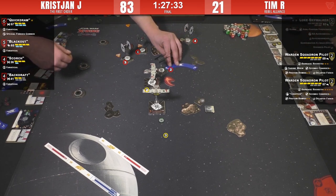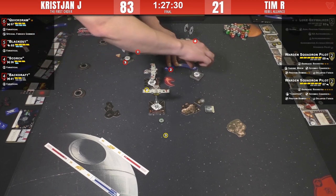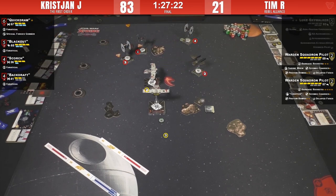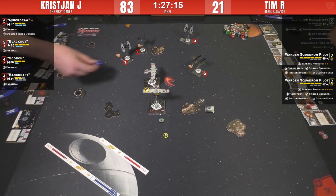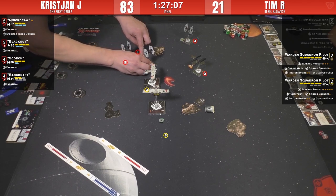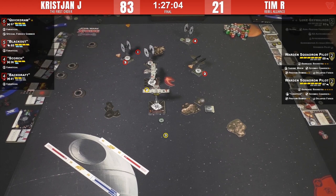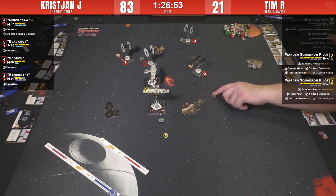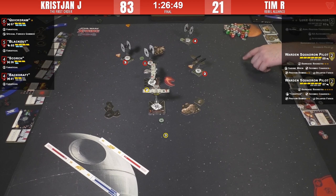Backdraft does Backdraft things, firing at range three. Quick Draw takes an evasive sloop, meaning she won't be able to use her ability. If Tim is incredibly lucky, Christian might screw up — but Christian is outside of range and gets an obstructed shot instead with talent. The cloud does nothing for the K-wing because Blackout subtracts it — K-wing goes to two green dice but can't mod. Quick Draw does not do what was expected. Bullseye is achieved on Blackout though.